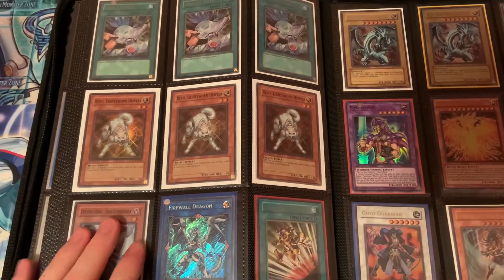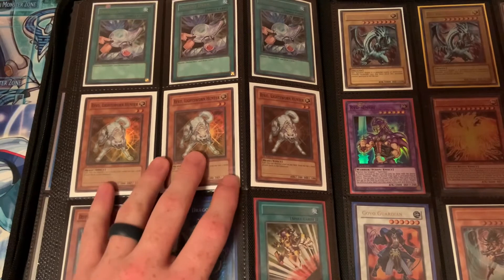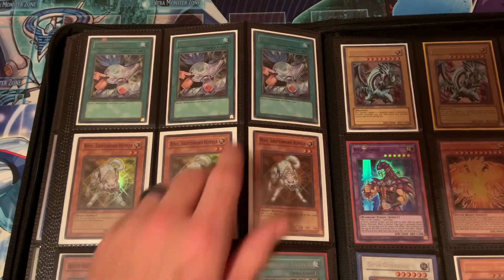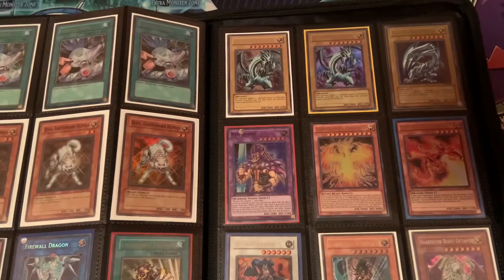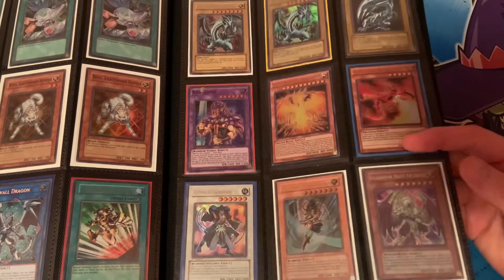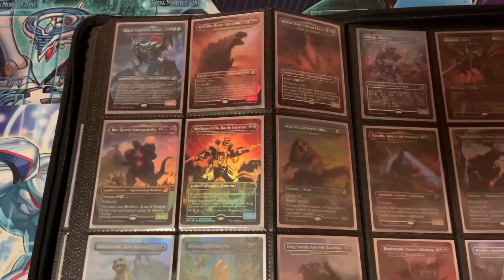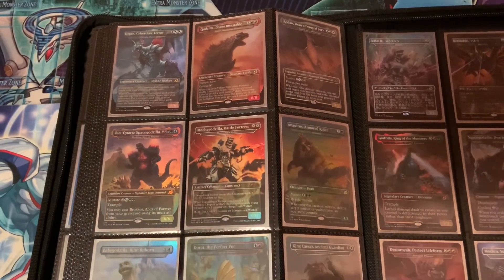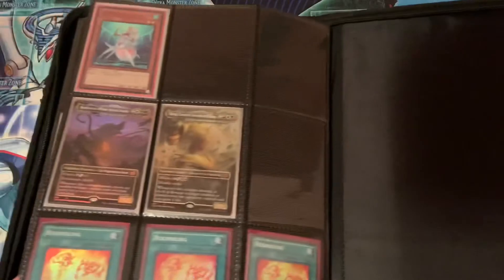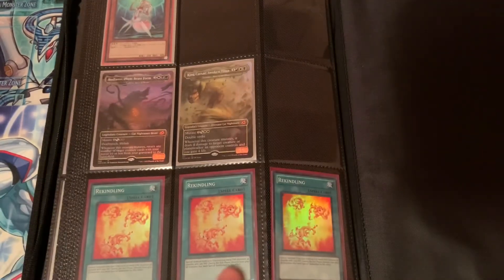We're coming up towards the end. On this side: Firewall Dragon, Disc Commander, Duelist Genesis First Edition Enemy Controller, three First Edition Rikos, and only two First Edition Destiny Drills — one is not first edition and I never found that first edition. Here we also have some other cards: Gear Freed, which is not first edition Ultimate, First Edition Octavius, Gladiator Beast, and Go-Yo Guardian. Here we have some Godzilla cards — I love Godzilla too, so I picked up every single Godzilla from the Magic: The Gathering Godzilla printing. And on to the last page, some more of those, Deep Sea Diva OCG Super Rare, and three Turbo Pack Recaplings.